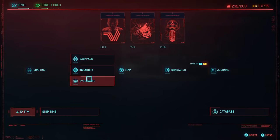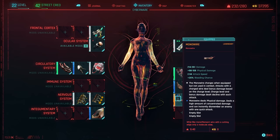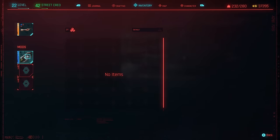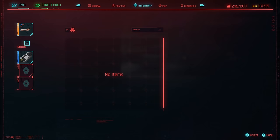To equip this piece of cyberware, you will need to go to a Ripper Doc, and it does take up your hand slot. So you're going to have to choose between the monowire or the mantis blades, but this one does have three mod slots as well, so you can increase the damage or increase various attributes of this particular piece of equipment.